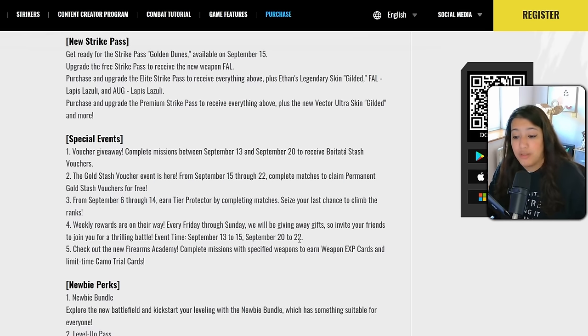The Firearms Academy is back — not entirely new, it was in the previous patch too. Basically, you complete quests to claim exclusive rewards. Last time you could get an MCX legendary camo that's not available anywhere else in the game, so if you're collecting camos or want special looks, this is the time to do it.